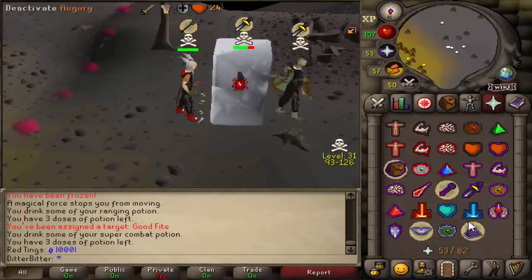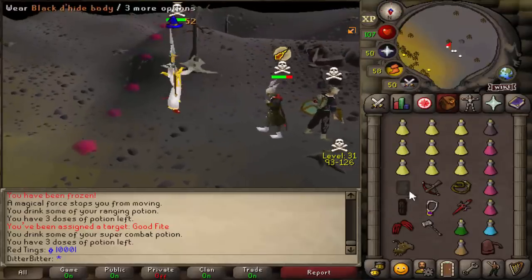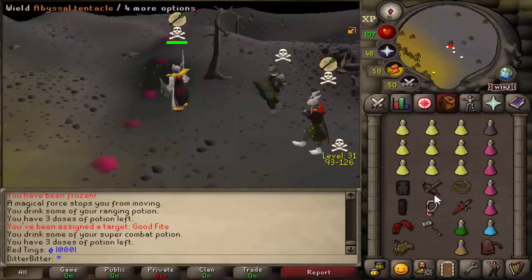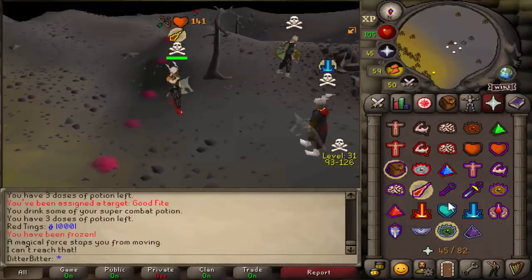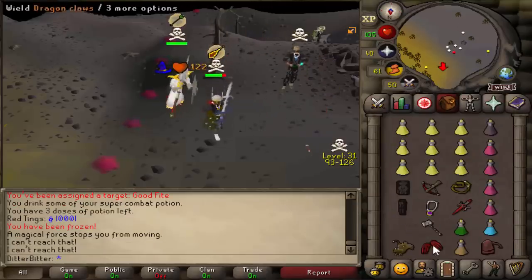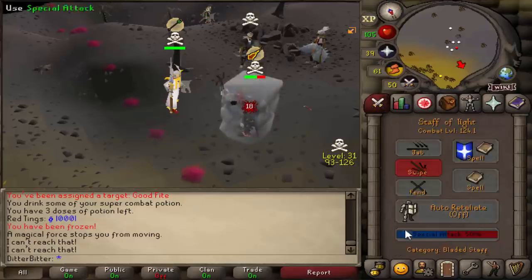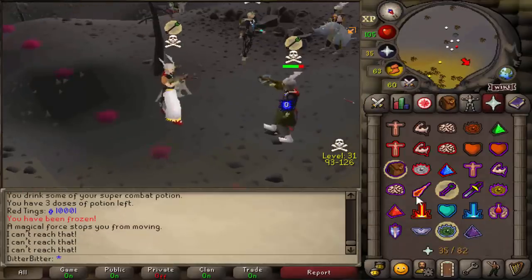Hit him with a whack. Go for a freeze. Let's hit him with a whip — damn, he froze me. That's unfortunate. Going for a claw if he decides to run in for melee. Oh he did, but I just couldn't go for the claw. Claw him out here — still frozen. He might pray melee. He didn't.